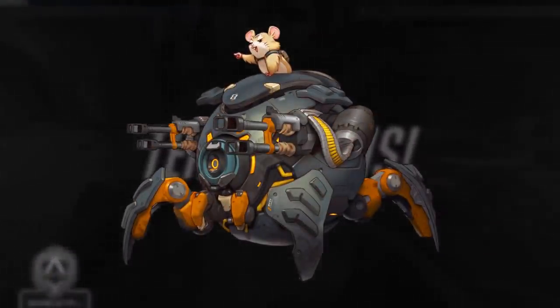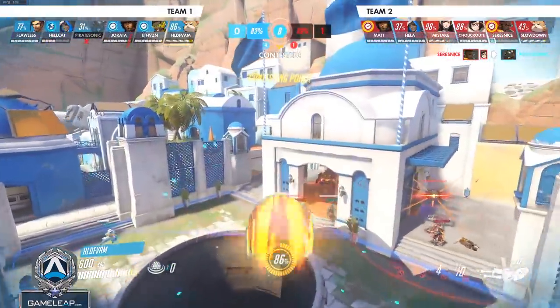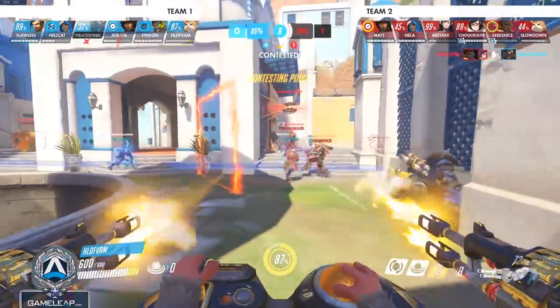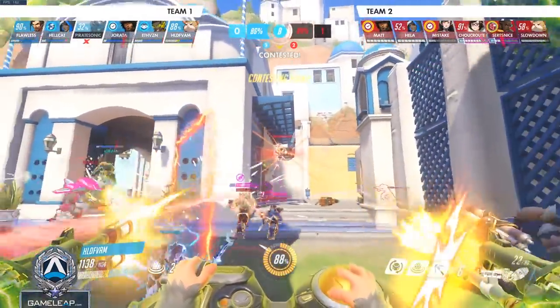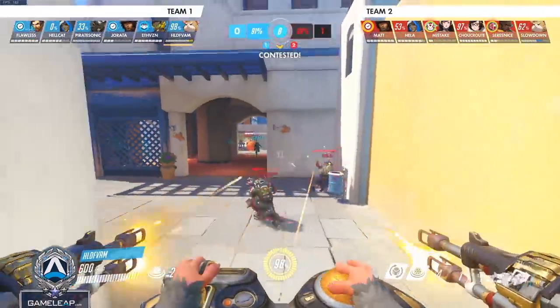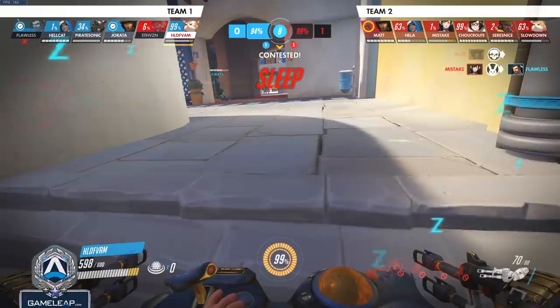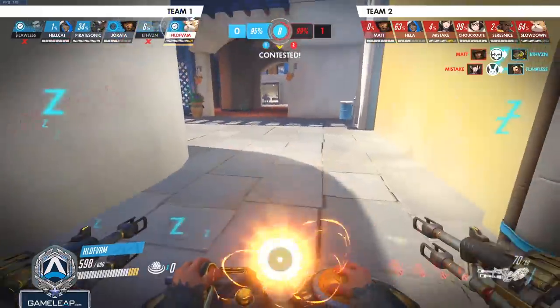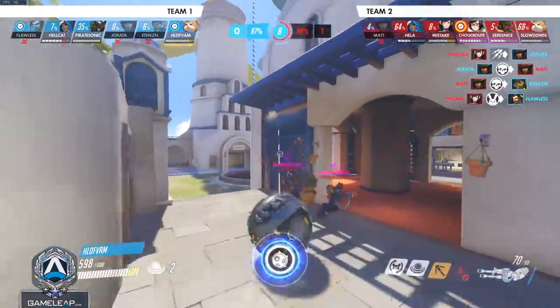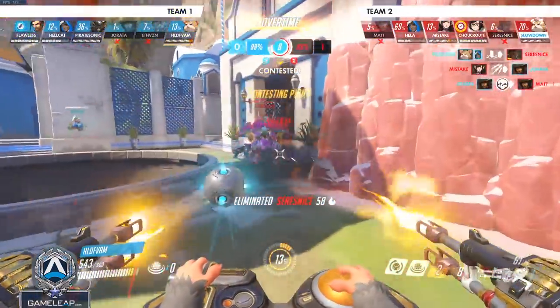Moving on to character number eleven, we have Hammond. If you're picking him up, you want to learn the general mechanics about how to slam off edges or short high grounds. You can peek over little high ground dips and still slam on the ground you were initially on, and that's really powerful for Hammond in particular. You'll also up your damage per second and burst potential if you learn how to really utilize his hitscan weapon — it's really easy to shoot people when they're in the arc after you slam them.